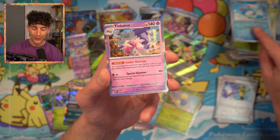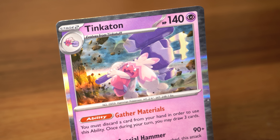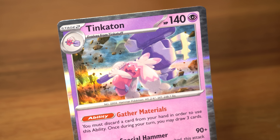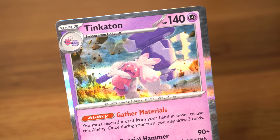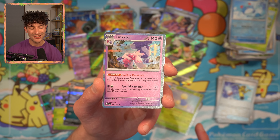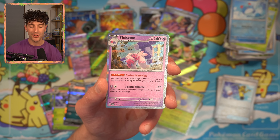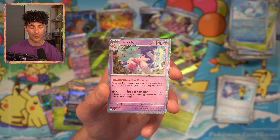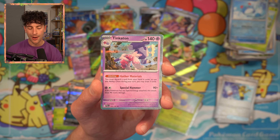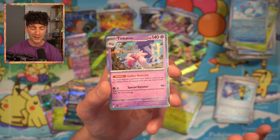And a Tinkaton — which is actually a really nice card. Gather Materials — you must discard a card from your hand in order to use this ability; once during your turn, you may draw three cards. Now, if that was a basic or stage one Pokemon, that would be really strong. But because it's a stage two, you're going to work so hard to get this draw support. Because you're probably not seeing it until like turn three or turn four, it's a liability on the board. I can't see this being that great just yet, but it has potential. I just feel like that would have been better if it was on a stage one — but then it would have been OP, so it makes sense.